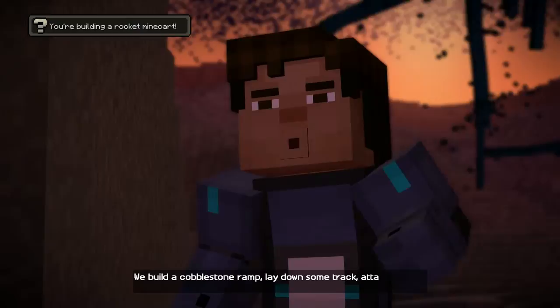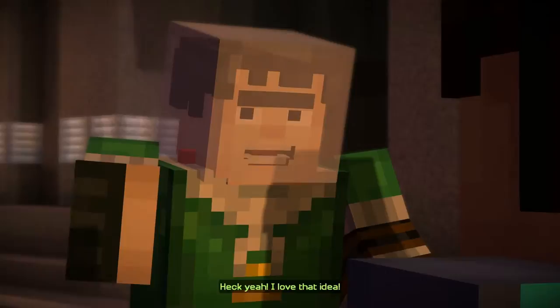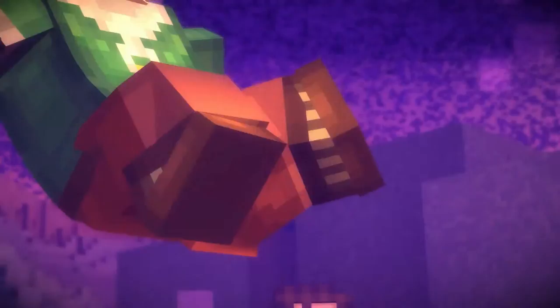Guys, check it out. We build a cobblestone ramp, lay down some track, attach the TNT to the minecart, and launch it off the ramp like a rocket. If we just use the potion of leaping, we'll just drink, jump, and then that's it — we're in. And we have a cool building at least. Enough!